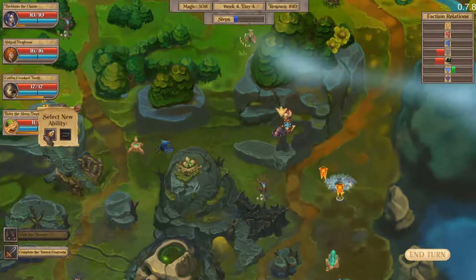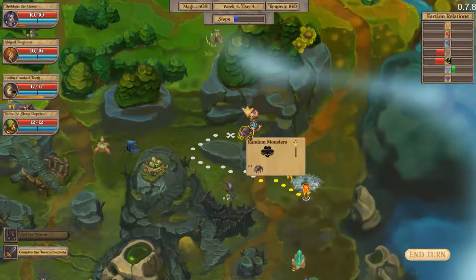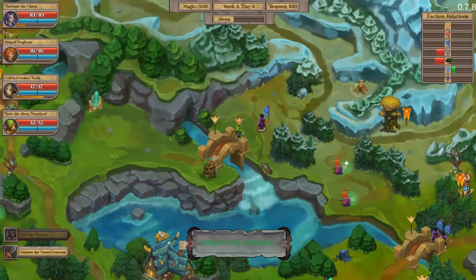We can get a fire arrow with rubies so we can start setting places on fire — and people are going to love us for it. Let's make our way that way.